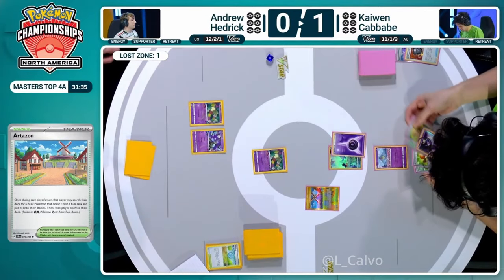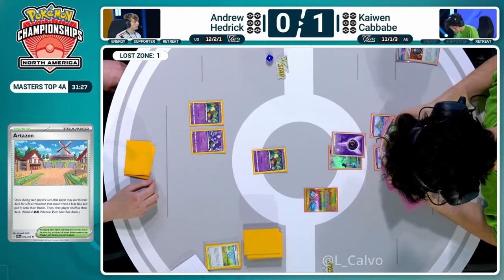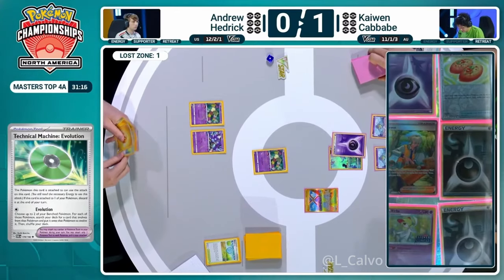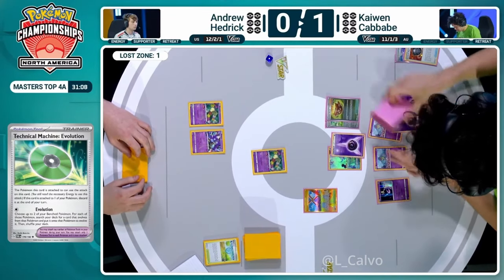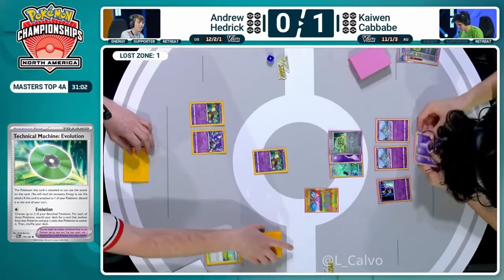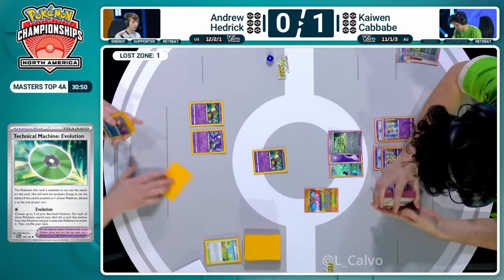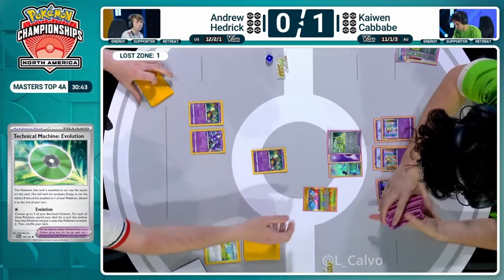Assessing the prize cards, making sure to take note - no basic Pokemon to trade out for that Hisuian Heavy Ball. But we are going to see some Ralts coming down for Kaiwen. Artisan does have that Technical Machine Evolution to get the beautiful double Kirlia - one of the technical machine evolutions, and you gotta assume there's another copy in the hand. Earthen Vessel discards one of those TMs but there's another in hand. Manaphy is going to see some utility here even as the starter, getting a Technical Machine in to get those Kirlia into play.